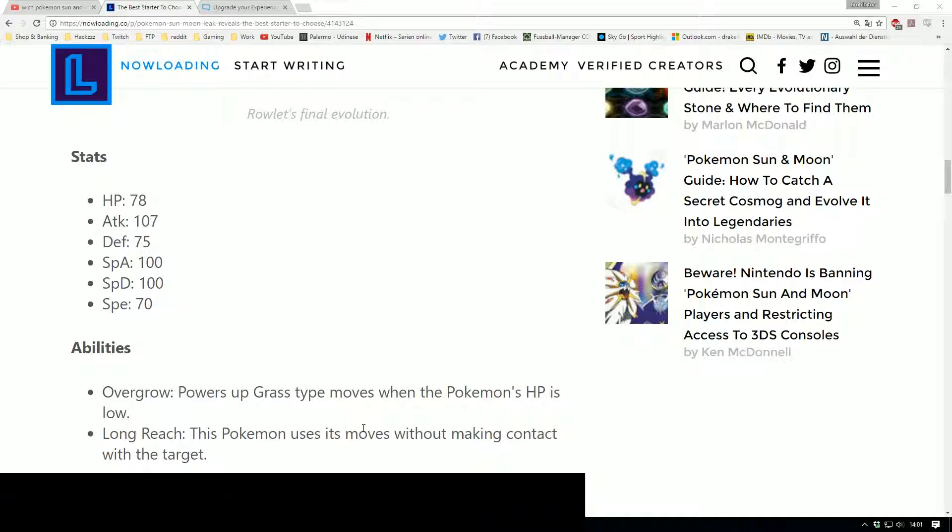And I'm going to show you a few abilities. So as you can see here, you have the stats and the abilities from Rowlet. That's that grass flying Pokemon, I guess. You got the HP from 87, the attack 107, defense 75, special attack 100, special defense 100, and you got the speed from 70. And you got the abilities Overgrow, powered up grass type moves when the Pokemon's HP is low, and Long Reach.